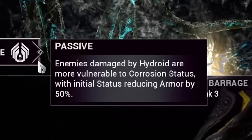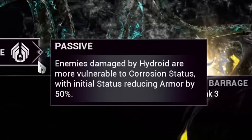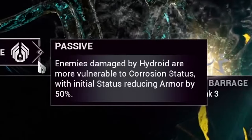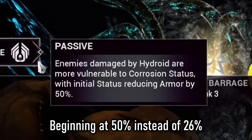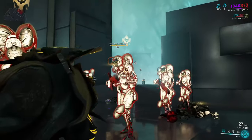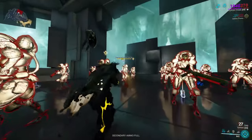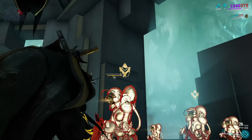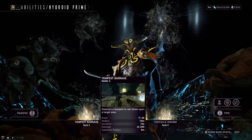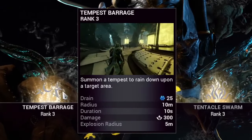Timestamps are added beneath the video. Hydroid's new passive: enemies damaged by Hydroid are marked and become more vulnerable to corrosive status, cutting their armor in half instead of the usual quarter. This is a great addition when you consider the rest of the kit — it completely outranks the old passive slamming tendril.